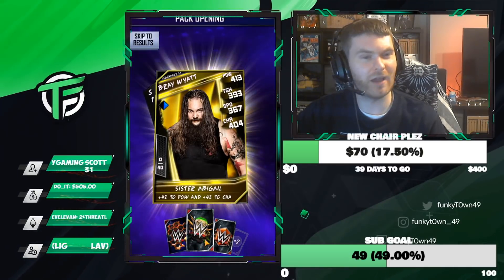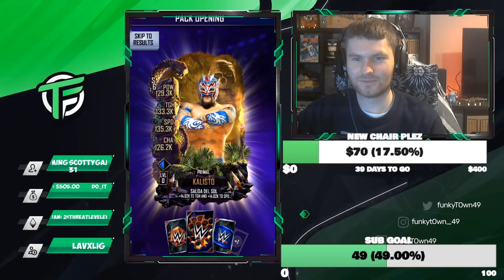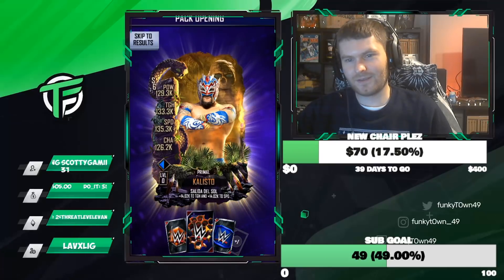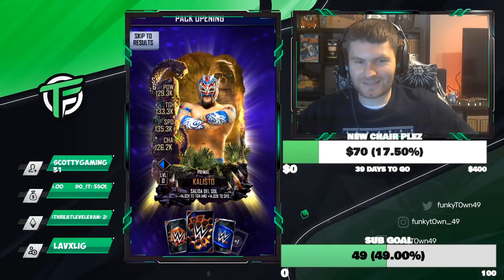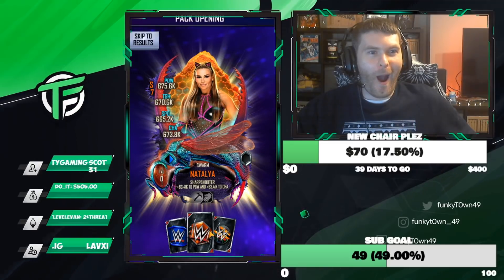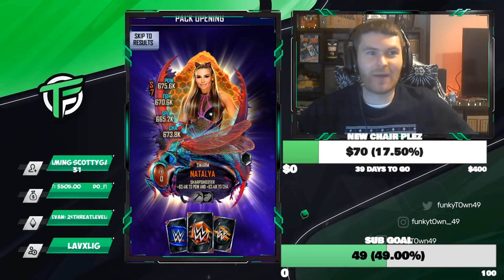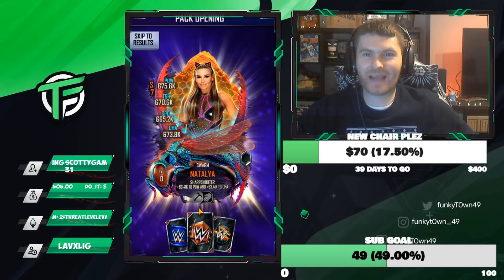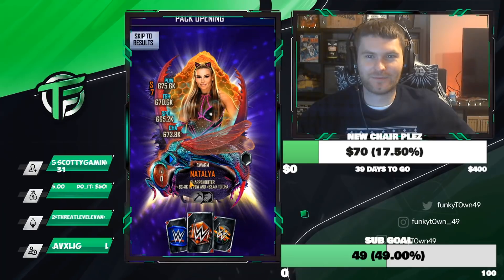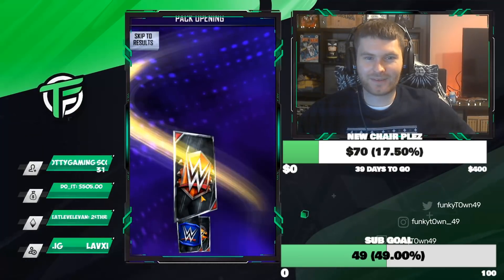It's a female pro — W pack! Callisto and a Swarm. That's a dub, that's a big dub! I want dubs in the chat — that's a big win!